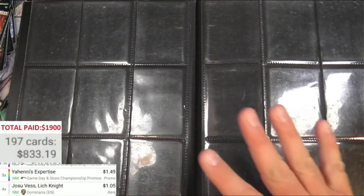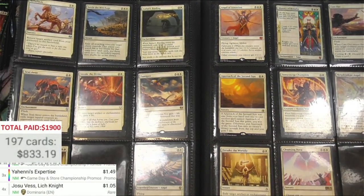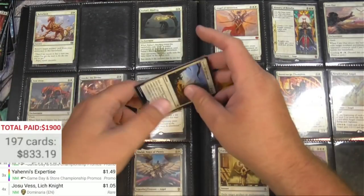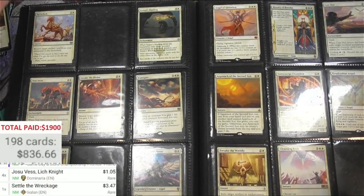At least these pockets are easy enough to deal with — some binders are tough. We come into the white section here. Got Settle the Wreckage — that's probably going to be a little bit. Yeah, three bucks — basically a Commander staple now.